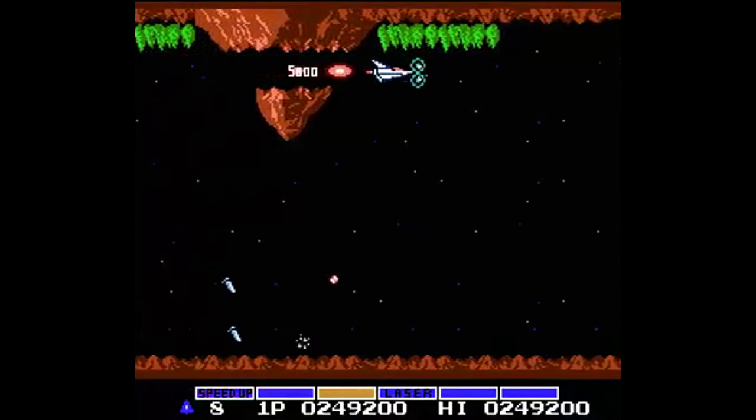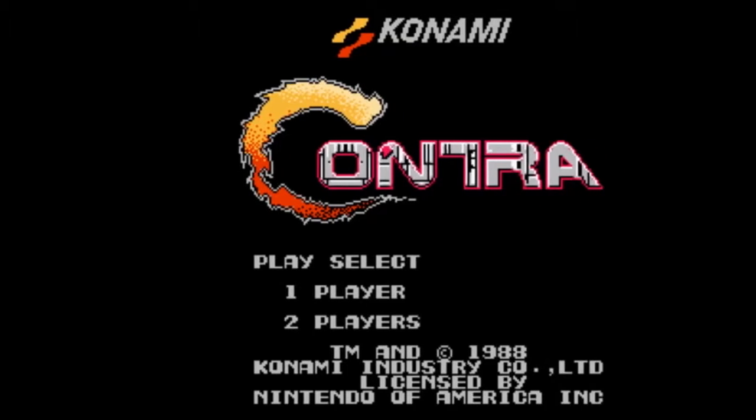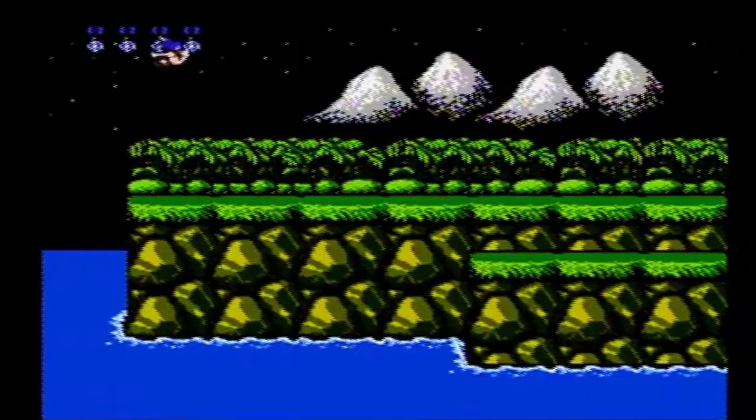The code would later be popularized in North America with the NES port of Contra. If you activated the Konami code in Contra, you would get 30 lives instead of the usual 3. Once players discovered the cheat code, it spread like wildfire.